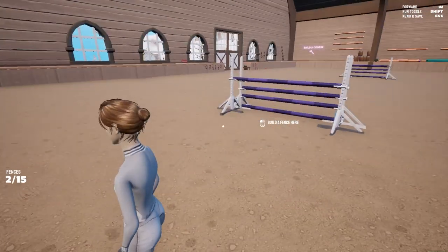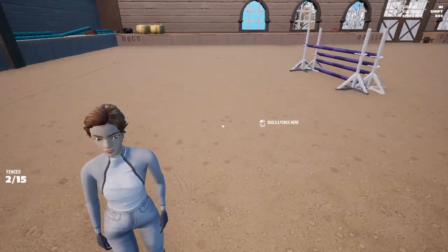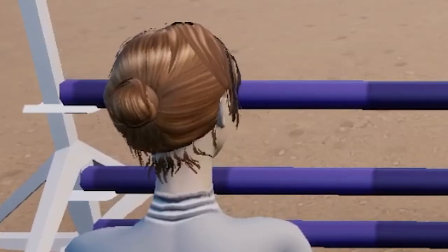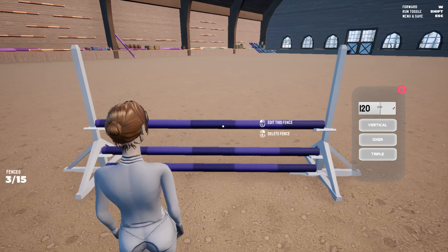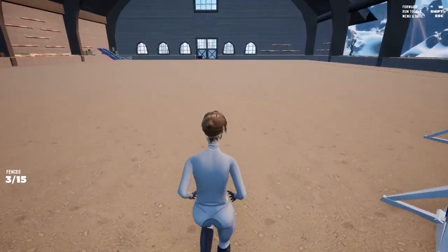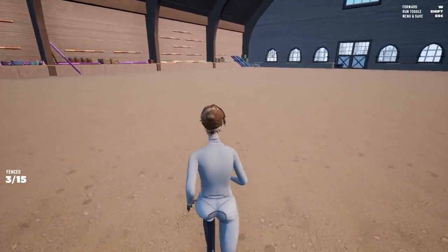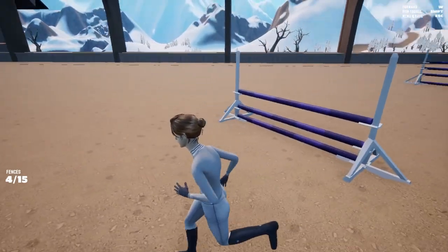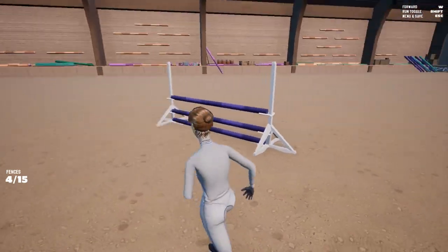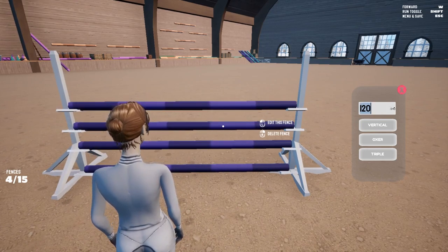Then I kind of want to do a little twist sort of thing — we go over here, turn sharp, go up here to a simple vertical jump. 130 again, I want to have a 130 course because I think it's nice. And we're gonna do a triple I think. One, two, three, four — it's not straight but you know what, it's actually kind of straight. I want to make this a triple again.